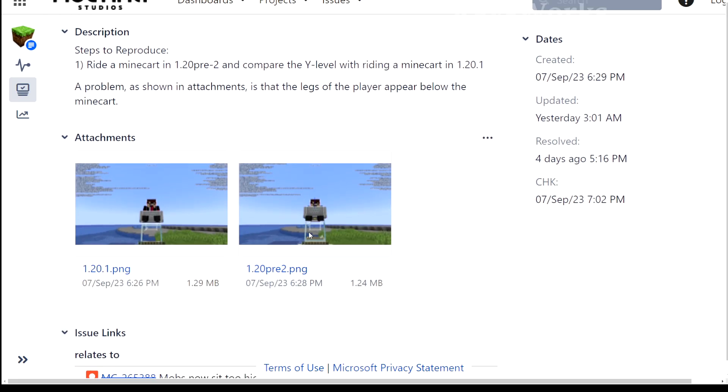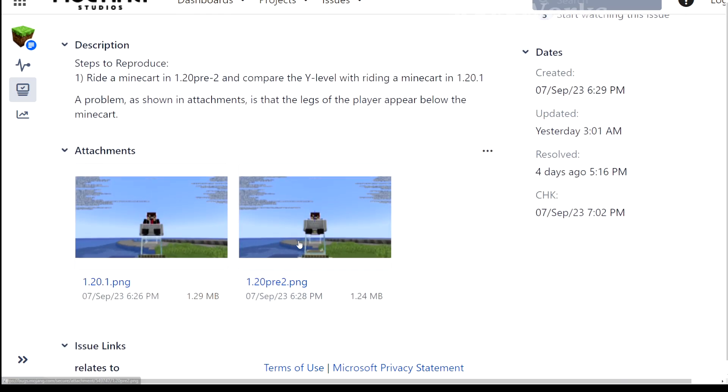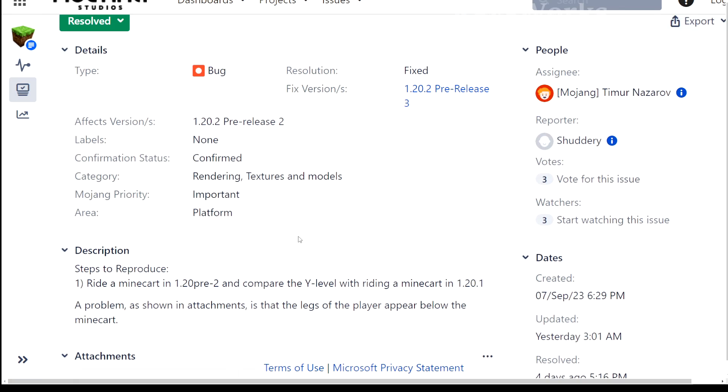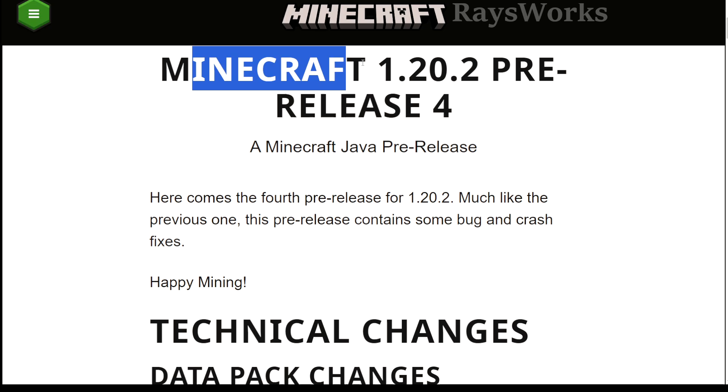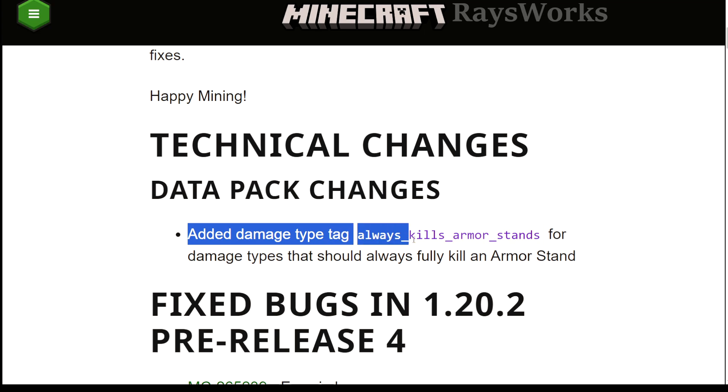But it turns out that fixing the player minecart height actually created new problems in the game, which we'll get to after looking at pre-release 4.